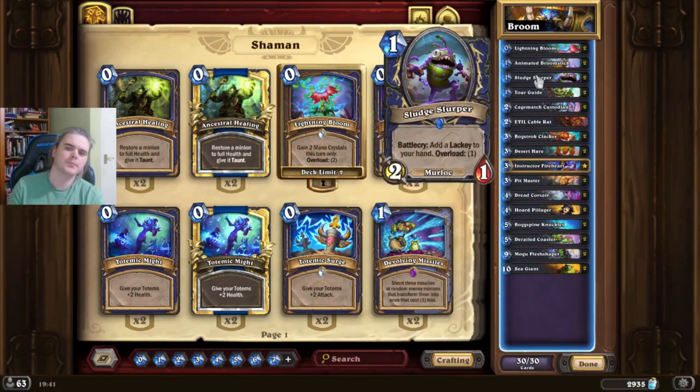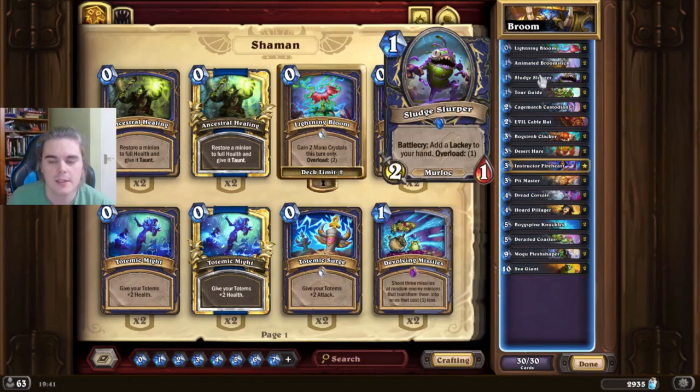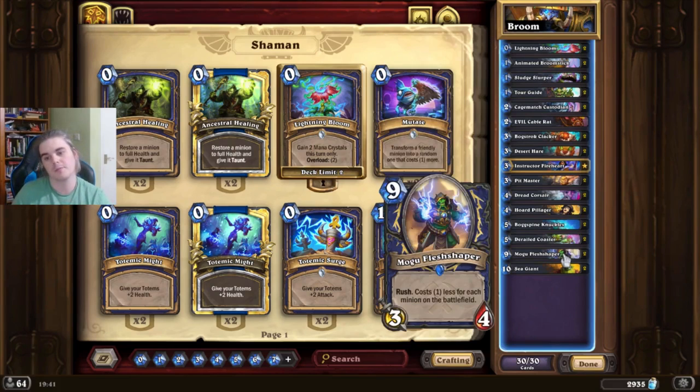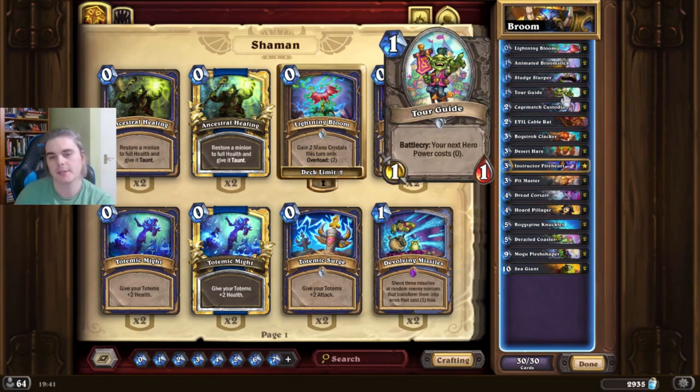When it comes to Mogus and Sea Giants in your swing turns, for every Mogu you have or Sea Giant you have, it's going to discount the mana by 1. So if you only have 1 Mogu, Sludge Slurper is essentially 0-mana. But if you have 2 Mogus in hand, Sludge Slurper is suddenly minus 1-mana, and the 1-drop it makes is also minus 1-mana. The Tour Guide is similar but even more efficient at discounting, being 1-mana for 2 minions instead of 2-mana for 2 minions.